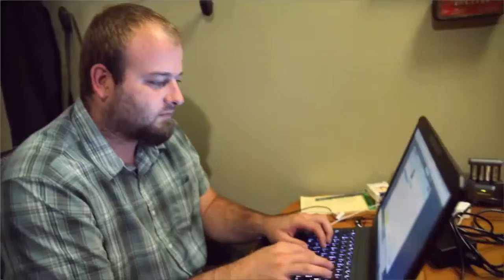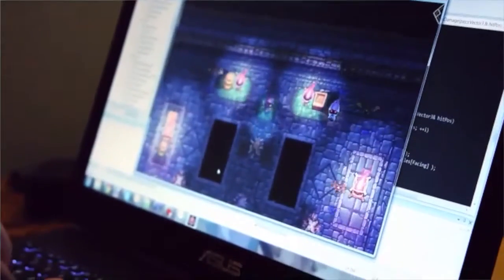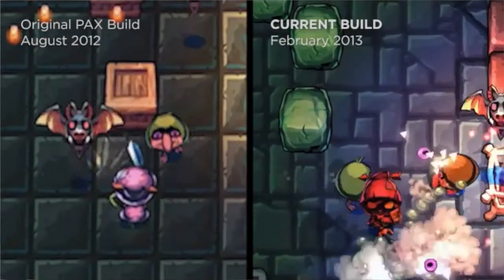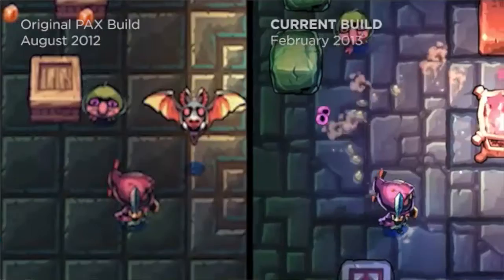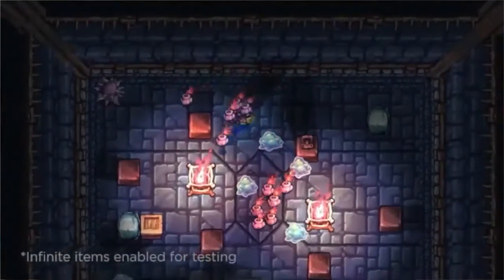The other classes they plan on adding are an elementalist, assassin, a musketeer with a gun, and a harlequin who's sort of a joker-type character. You can find out more information about all of these characters on their website under the 'World' section, right by Features and Pre-Order along the top.